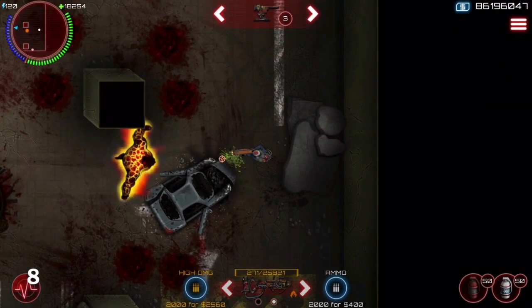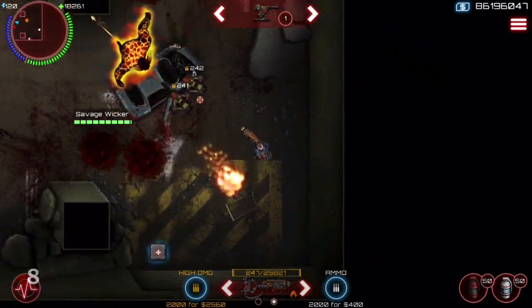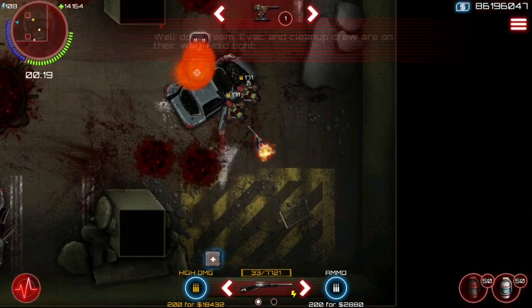Number 8: if you're on a map with cars, you can get the boss on one side of the car and position yourself on the other side. The boss will just keep running into the car, allowing for an easy kill.